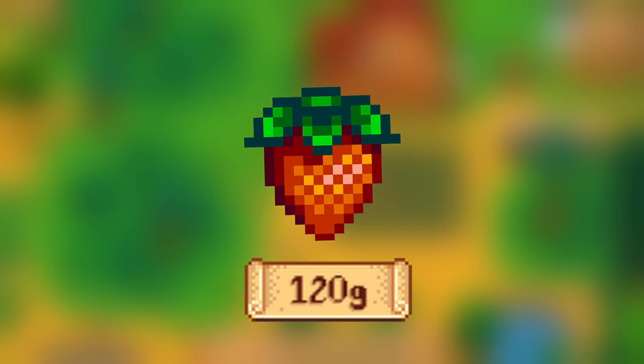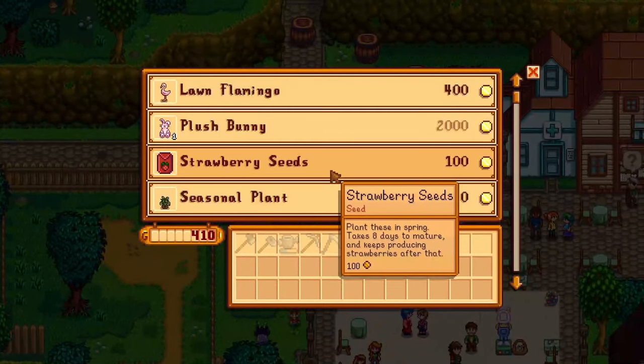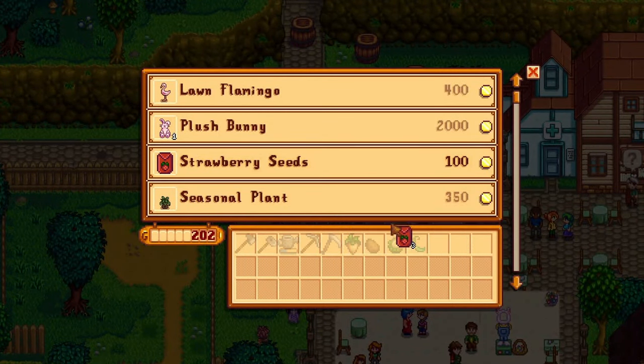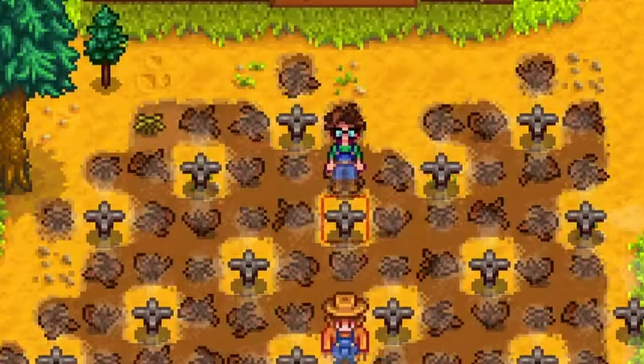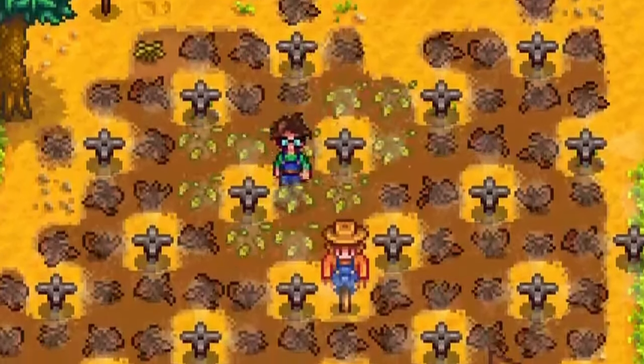Strawberries also have the ability to multi-harvest. You can buy strawberry seeds at the egg festival on spring 13th. Cauliflower takes 12 days to grow and sells for 175g. On summer 1, the first thing you need to do is take out your scythe and clear out all of your dead crops.